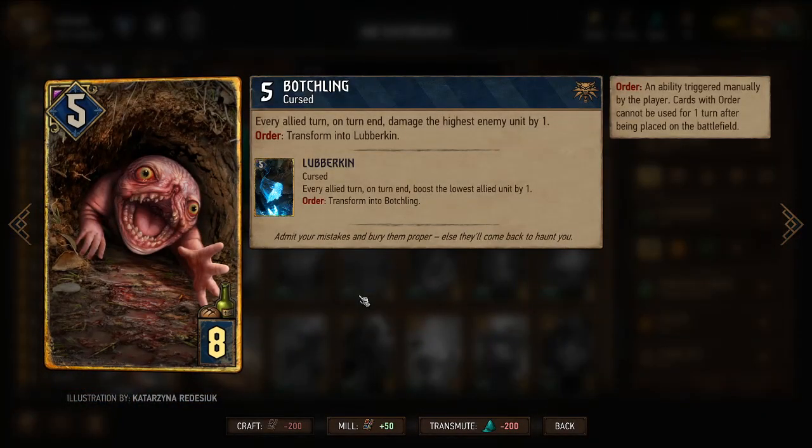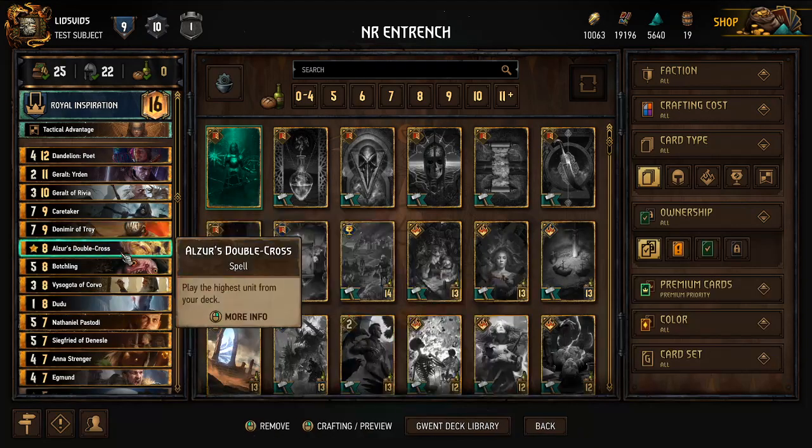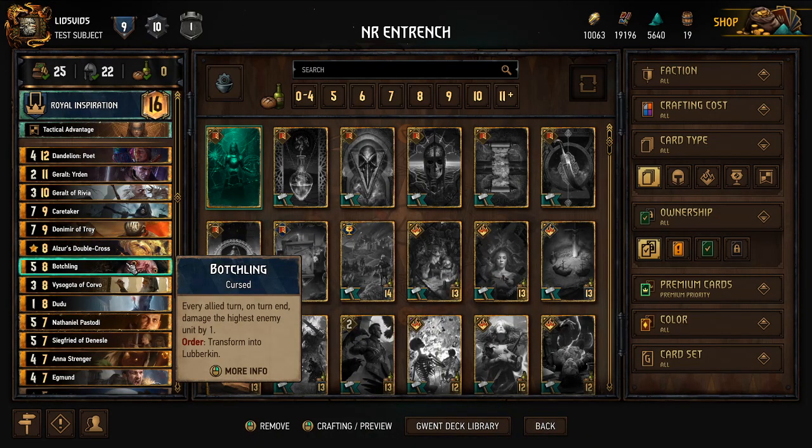Then I have the Botchling, which is useful when on the playing field because it deals damage every turn, or we can switch it to the Lubberkin form where it boosts us every turn. The longer it's out there, the better — and it benefits a lot from resilience.